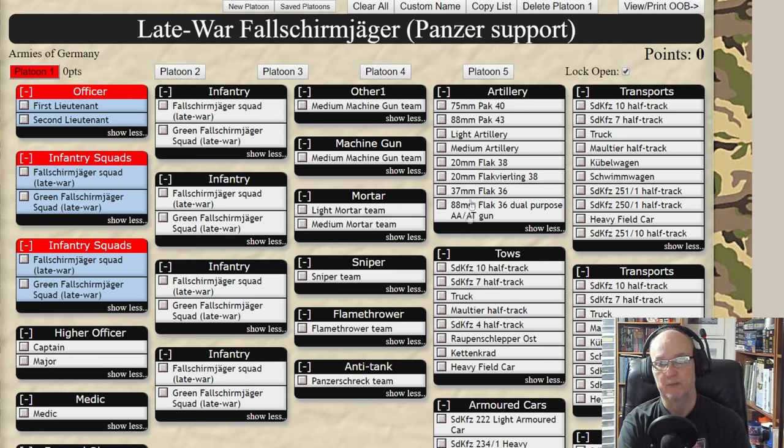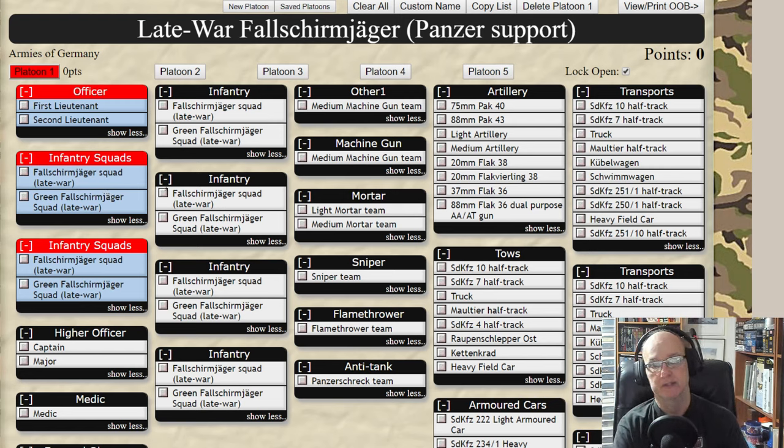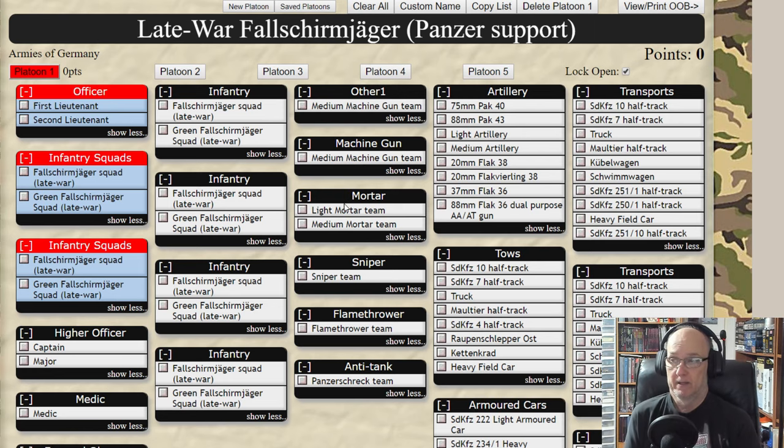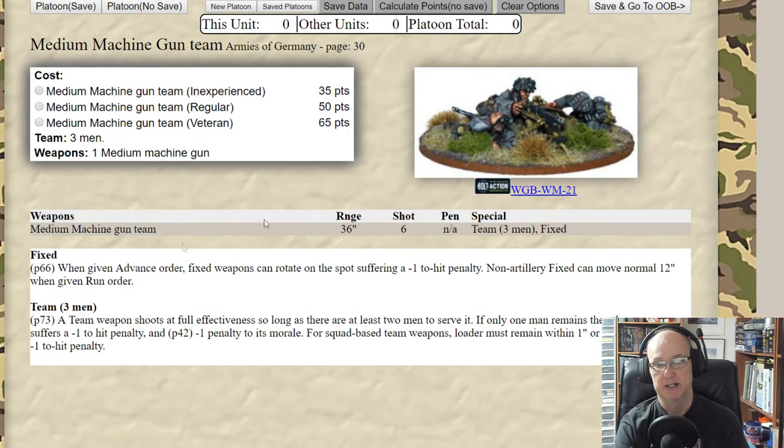I would have platoons one through five, and I could lock it open to see what choices are in each category. The ones in red are required for an official tournament. It also shows limits — for example, you're allowed two medium machine guns but not a third. For my games I might add a third anyway, but I just need to choose one and it gives me the range and all stats. Let's select a regular one and hit 'Platoon Save'.